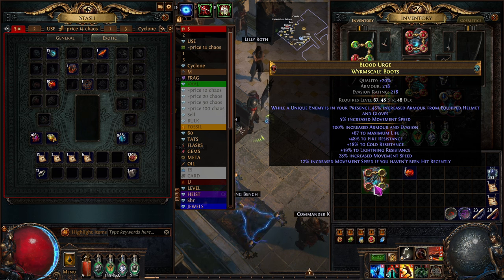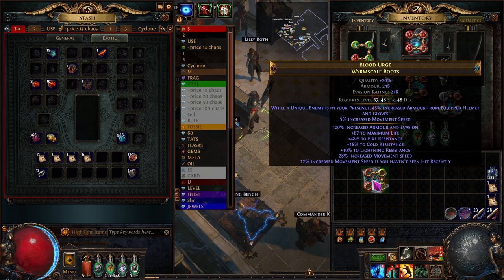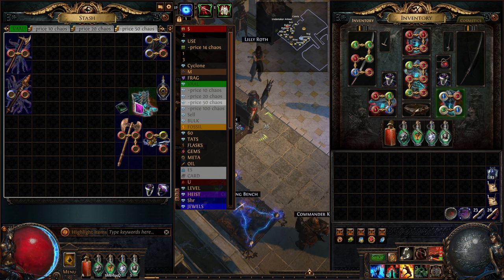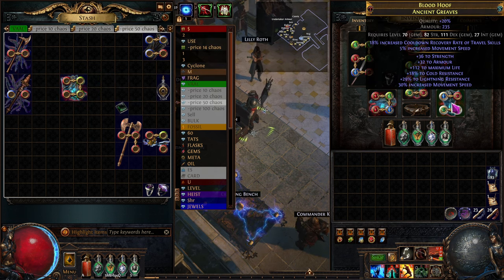Now we're up to a total movement speed — if I haven't been hit recently, we're up to 45% movement speed. If this was the item you wanted and you were happy with it, you would just go with it. Or we could sell this — I'm going to sell this for 50 chaos. But you might want to wear them. That's how you find the upgrade and slap them on there.